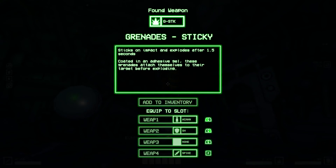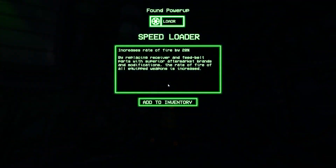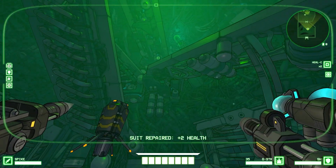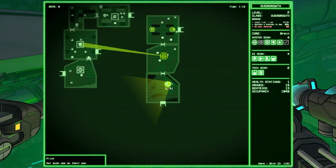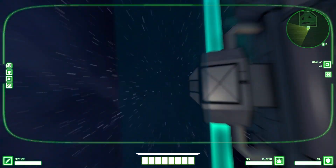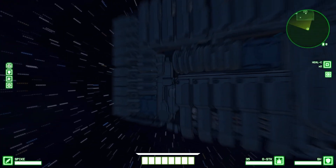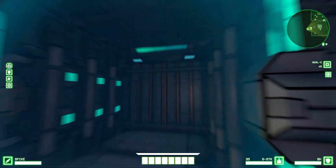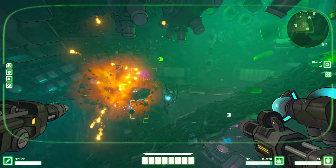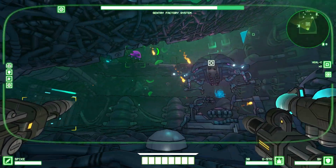Sticky grenades — equip to slot, auto cannon. We have another weapon over here, potentially. No, it's a power up — increases the rate of fire by 20%. Is that permanent or only for this run? It seems like we still have the weapons from last time, so curious. We want to head back out. I don't know if we can hurt ourselves with the grenades. You guys don't have to get used to the fact that I'm not going to read things.